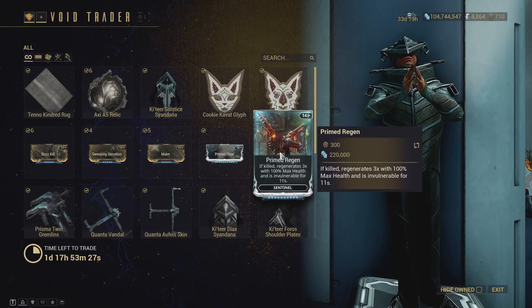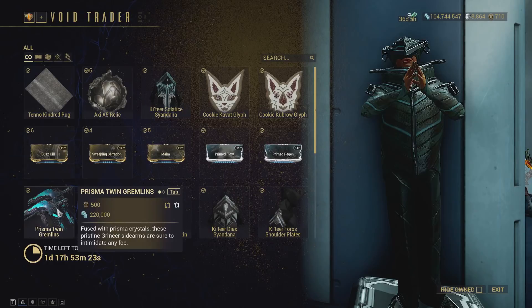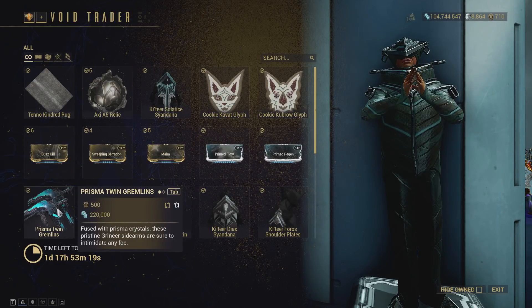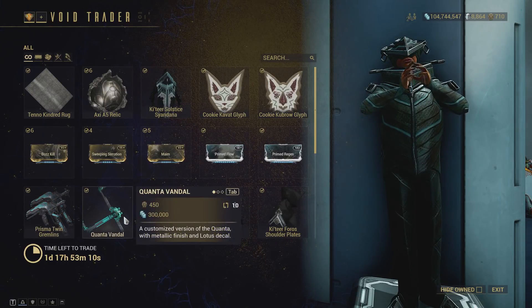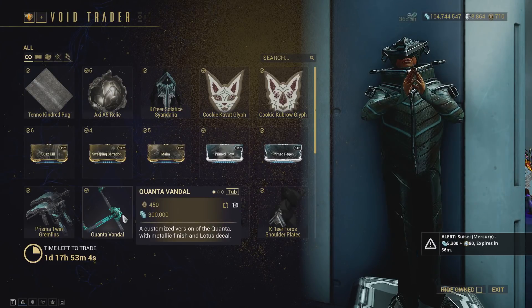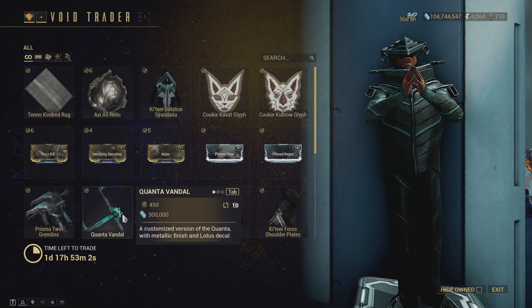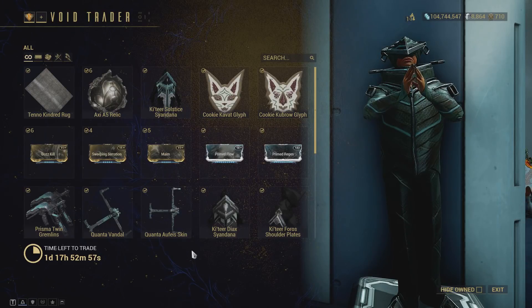We also have the Quanta Vandal and the Prisma Twin Gremlins. The Prisma Twin Gremlins are fine — pretty good secondary weapons and not insanely expensive for how good they are, so you'd be pretty safe picking these up, and they won't just be MR fodder as long as you invest some Forma. The Quanta Vandal is also quite good. It's one of the really solid beam weapons — not the best since things like the Amprex exist — but you're not going to be unhappy using it.